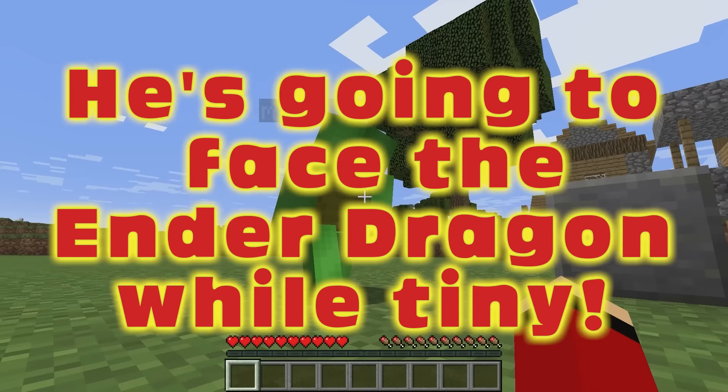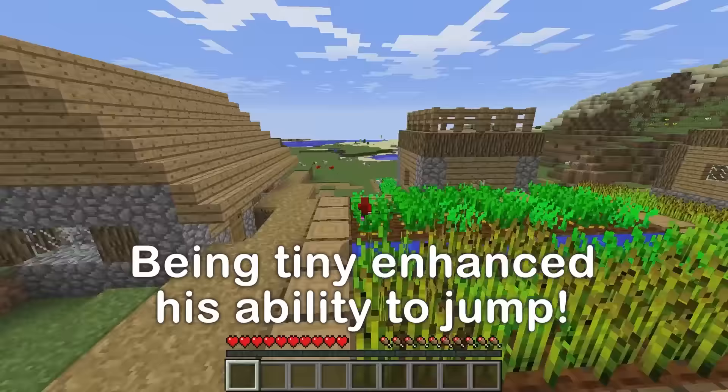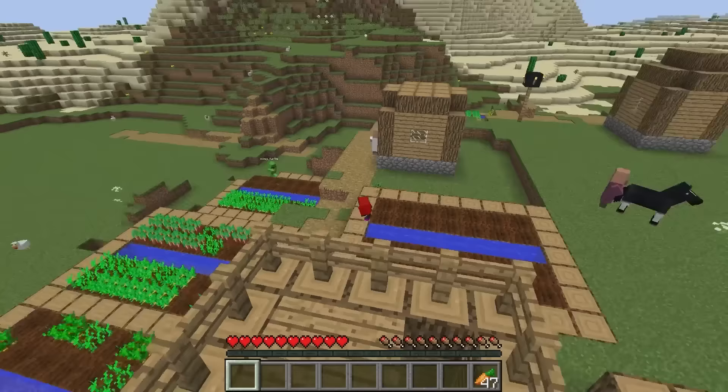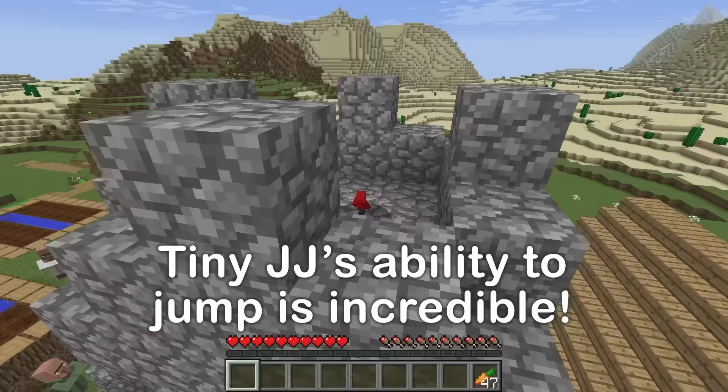Okay. We're in a village already. Zoom! Wow, fast! I really am fast. All right, Mikey, let's stock up on food. You probably won't need much. I hope so. I collected some precious carrots. They're nice because you can eat them as is. Is tiny JJ really stronger? It's much easier to climb things, like this church. And just like that, I'm at the top. What a view!